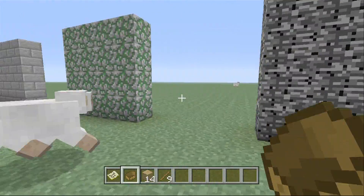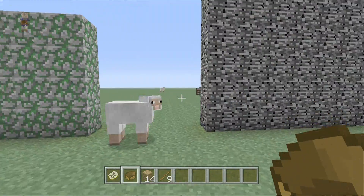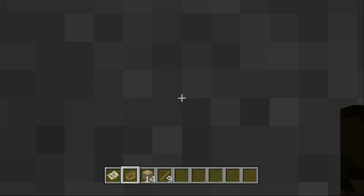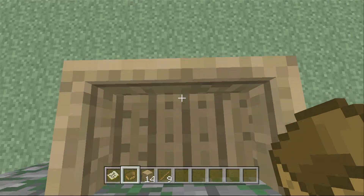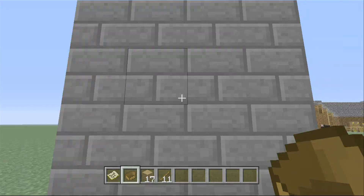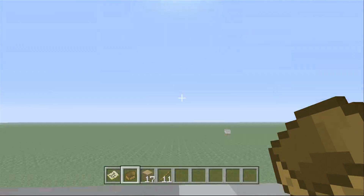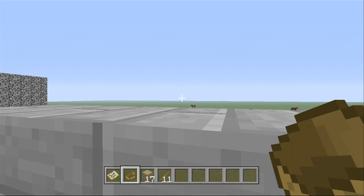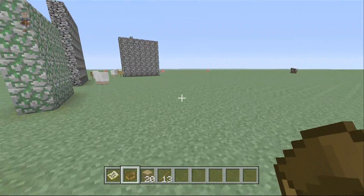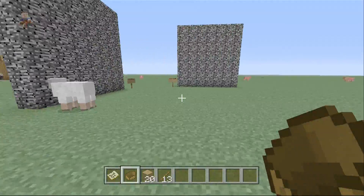Now, you can do this with several different types of walls — actually, any type of wall at all. You can do this with moss stone — see, you got through, it's all good. And you can even do this with stone brick. So basically, it's endless what type of wall you can get through.